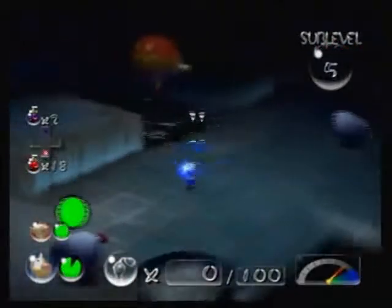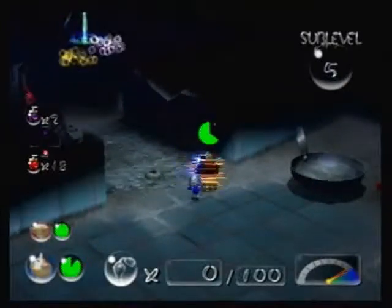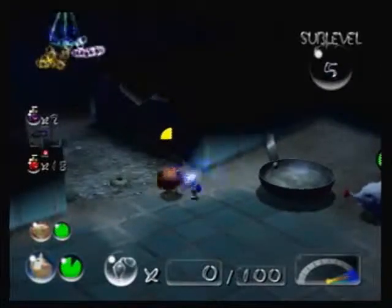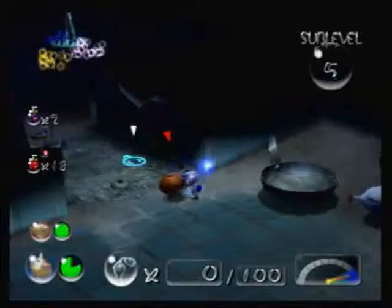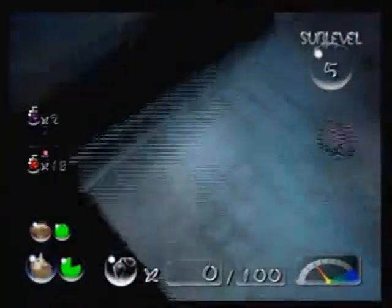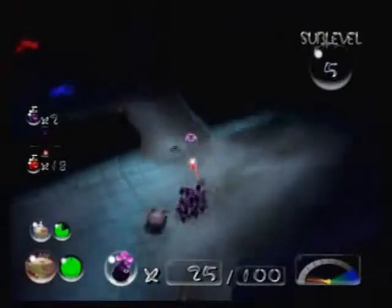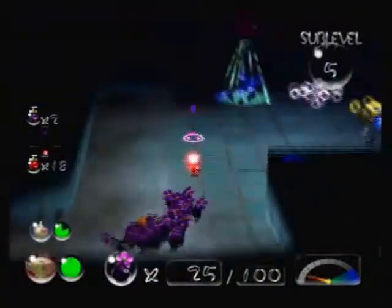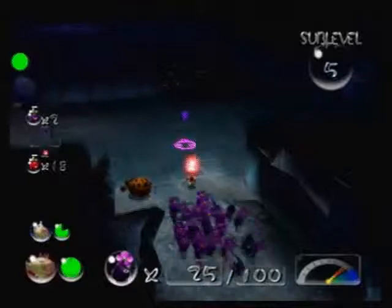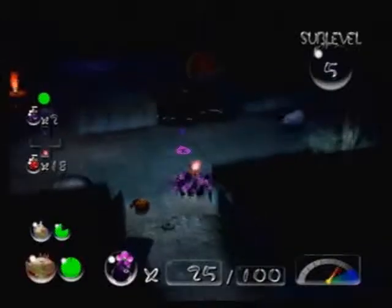There we go. Alright, I need to get the withering blowhog. This will make things a bit more manageable — getting rid of all these bulbwarts. There we go. Alright. Let's get the purple Pikmin in here. I wish I were taking on the withering blowhogs — I just need to trick them into my way.